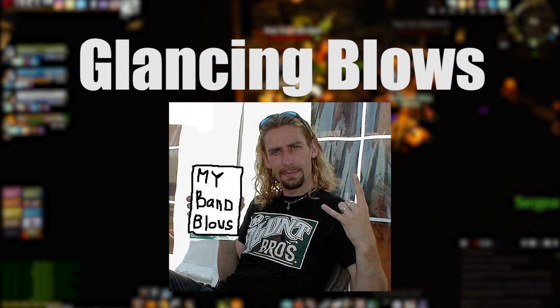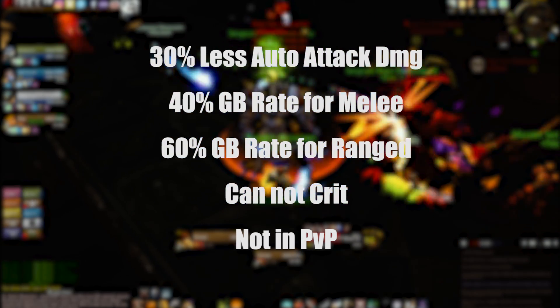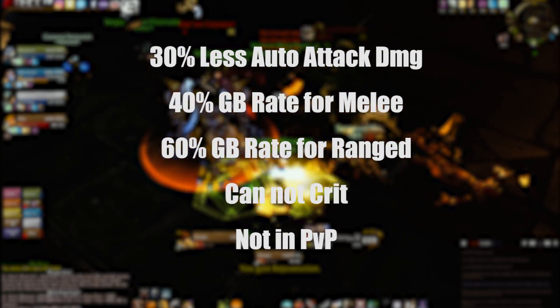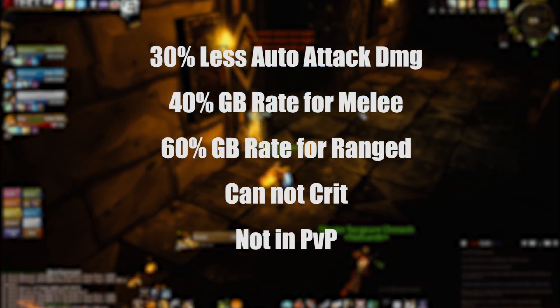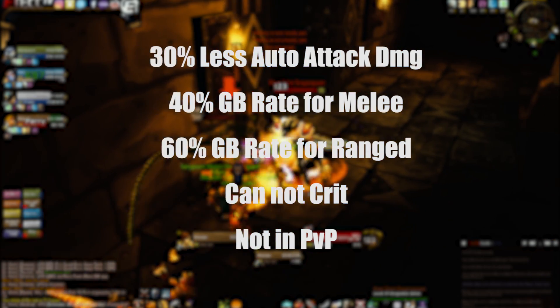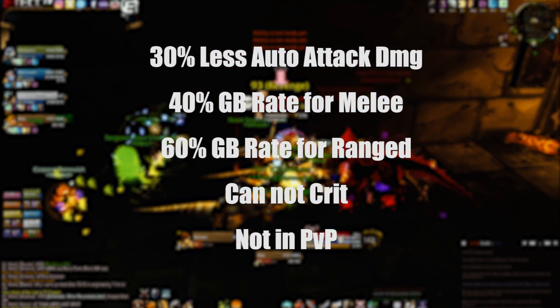Glancing blows are a real pain for DPS classes since they reduce damage done to the target by 30%. This only applies to auto attacks. Ranged DPS classes like hunters always have a 60% chance of landing a glancing blow on an auto attack, while melee classes always have a 40% chance. There is absolutely nothing you can do to reduce how often glancing blows occur, but you can reduce the damage reduction penalty. Also note that glancing blows do not occur against players and cannot critically strike.